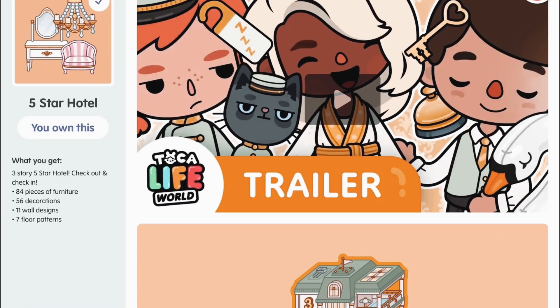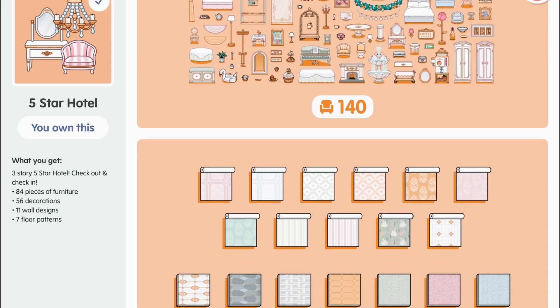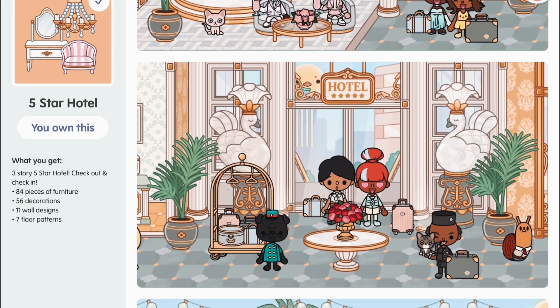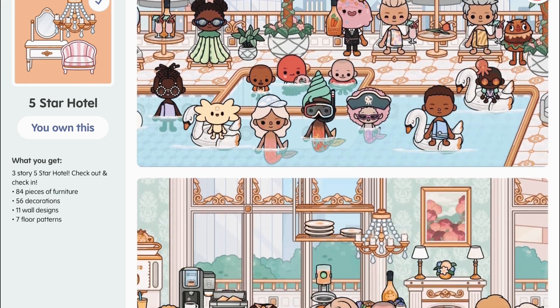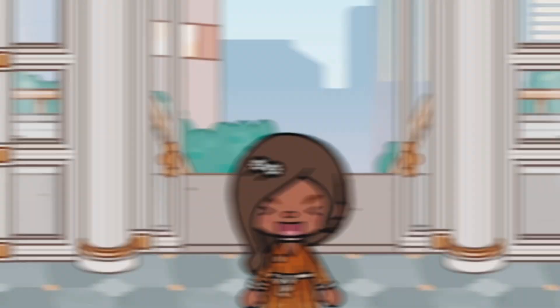This pack was three dollars, I think. It has a lot of furniture and a three-story hotel to decorate, so we're going to be looking at the hotel and the items and reviewing it.